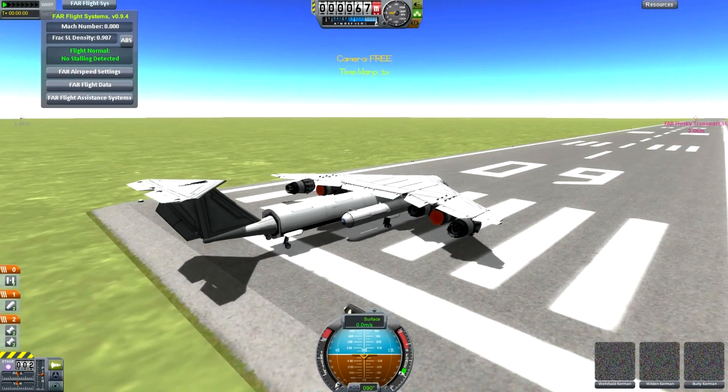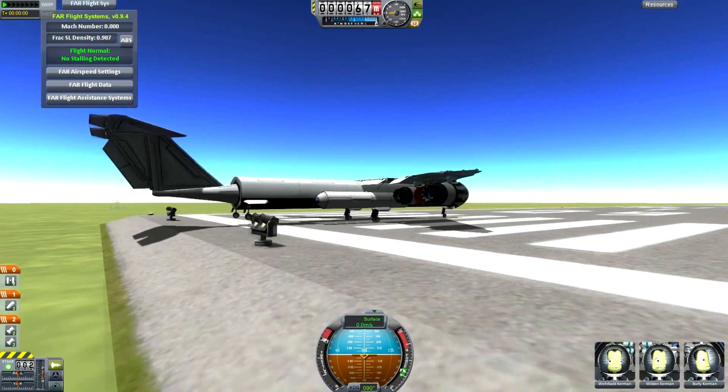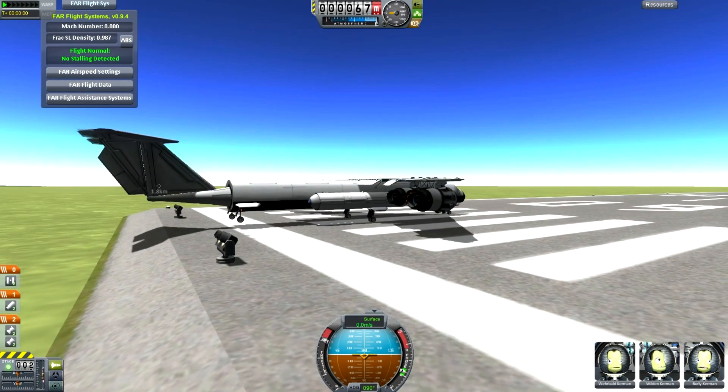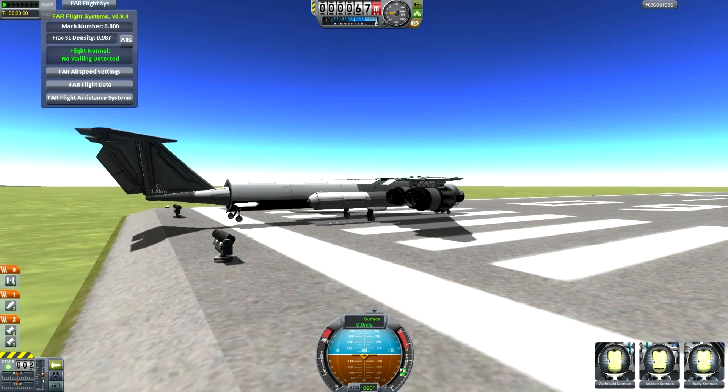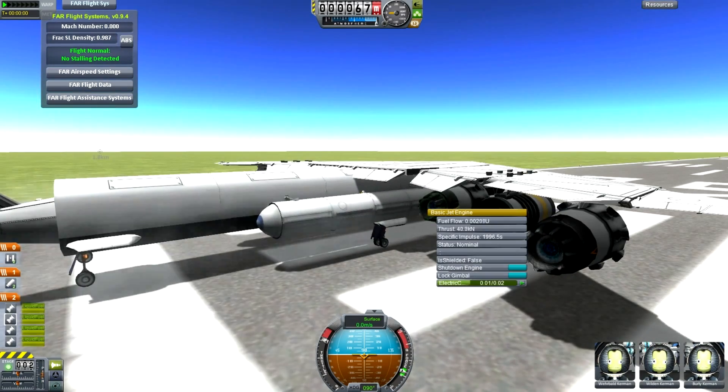Hello, it's Scott Manley here, playing around with cargo planes again. If you've played with Ferrum Aerospace, you'll recognise this as the Husky. And if you've played with aircraft before, I'll bet you've done this - you've strapped some solid rocket boosters on aircraft to see just how they help with things like take-off, for example.